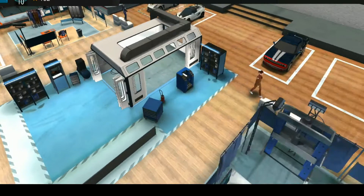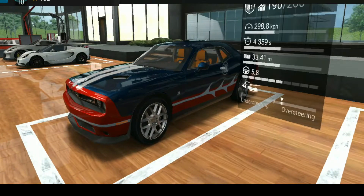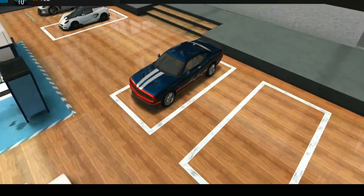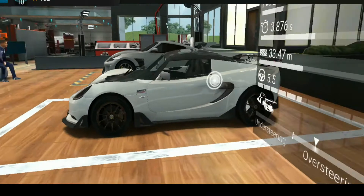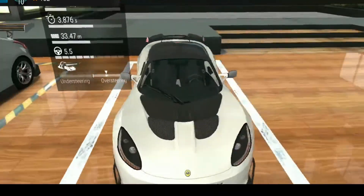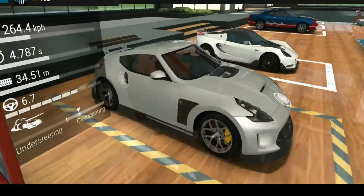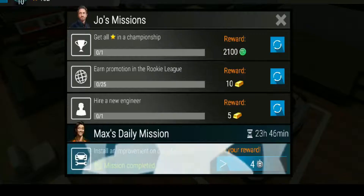I'll show you some more of my cars. This is another car which I got from a lucky spin wheel. You can literally get any car you want in this game — it's not that expensive and you don't have to buy anything from outside. So this is my Lotus Exige, which is quite a good car. And this is my first car, a Nissan. I really love this car — I decided to customize it and look at the customization I did.